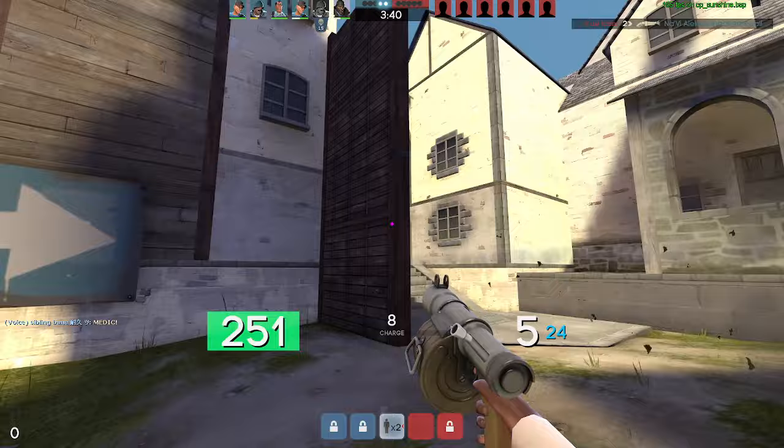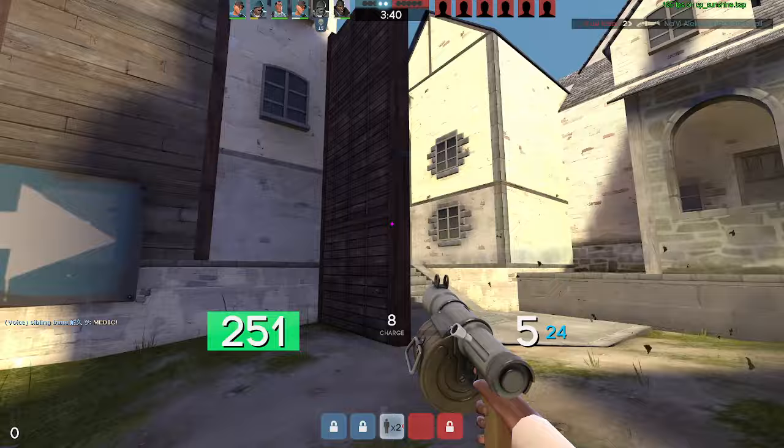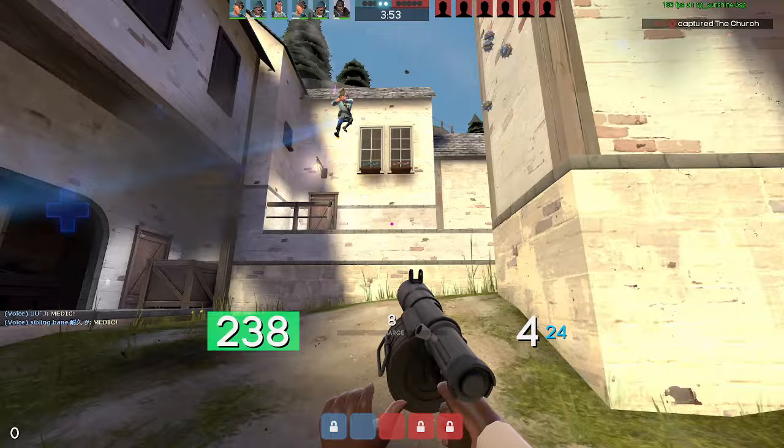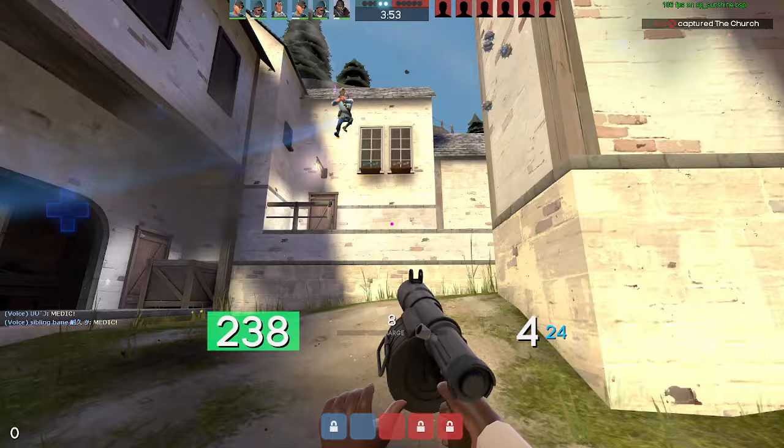For a soldier, you really like to have at least one rocket loaded if you can afford it, with which you can jump away to safety if you get shoved suddenly. A soldier with zero rockets loaded is just a massive sitting duck. And you want to manage how many rockets you have for a bomb and understand how many rockets you can fire during a sack, for instance.